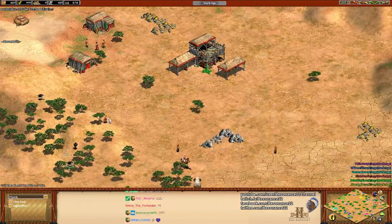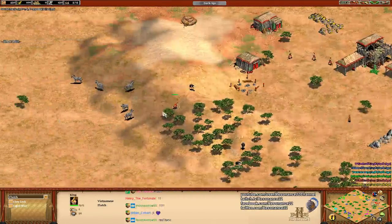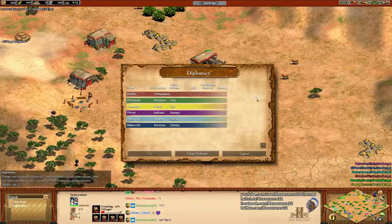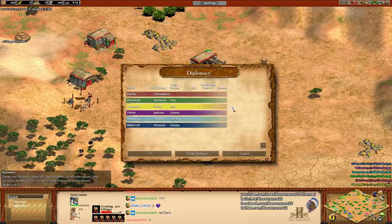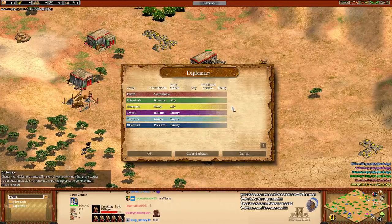You just have a watchtower? At least they get the fancy king - he's got his umbrella so he doesn't get sun on his delicate complexion. For those of you just tuning in, allow me to take a brief moment to introduce today's players. We have Flash playing as the Red Vietnamese, teaming up with Pete as the Green Burmese, and Giant Apple playing as the Yellow Malay.